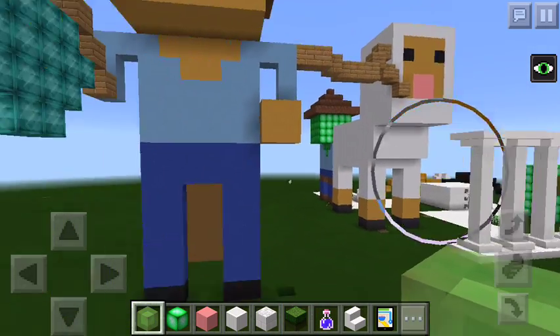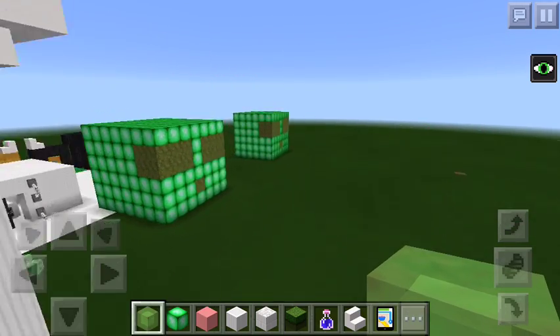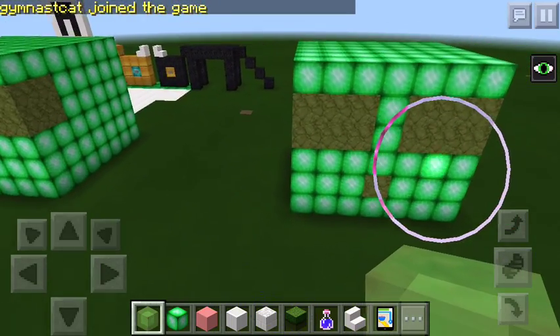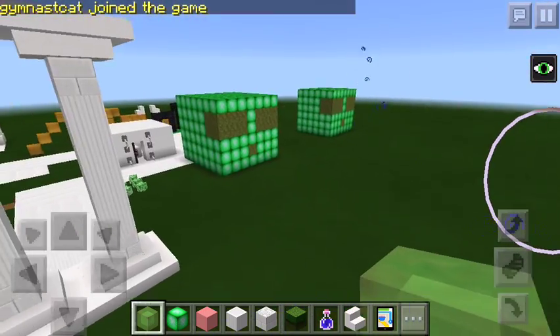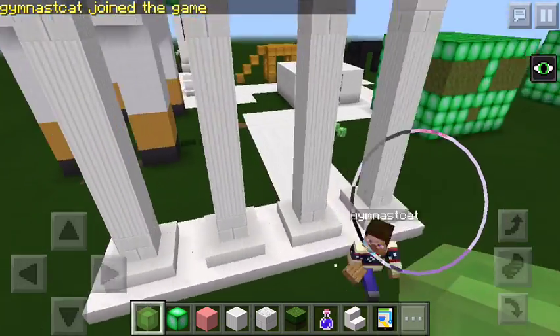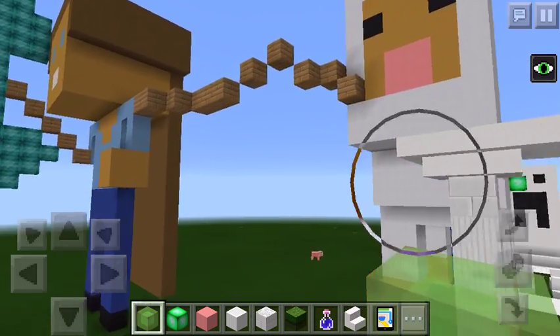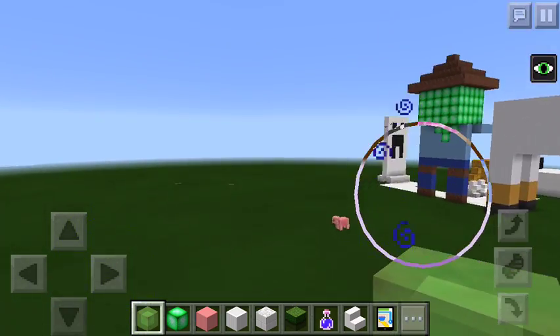I will tell you every block I place so that way you'll know, because it looks kind of different. As you know, I built slimes, but this is my second one — I realized emerald looked better. There's also a slime box now. So cool, right? Okay, Gymnast Cat is here, and we're going to be building a pig over here attached to a leaf.